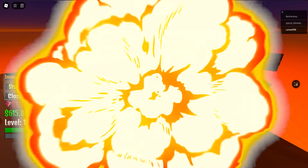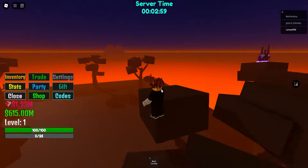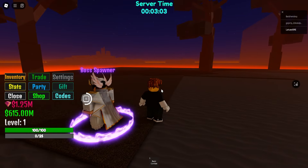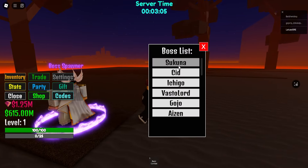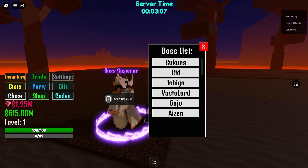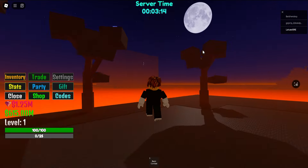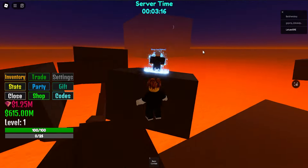So what is new? We got the Sukuna boss, Sukuna spec boss, boss spawner. Let me show you the boss list — we got Sukuna boss, Sith, Festo, Gojo boss. Interesting. I do not see any Pumpkin Boss though. Actually, I do not see it.